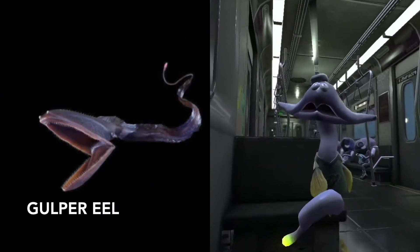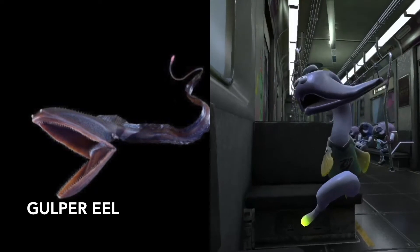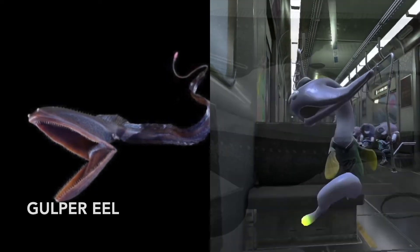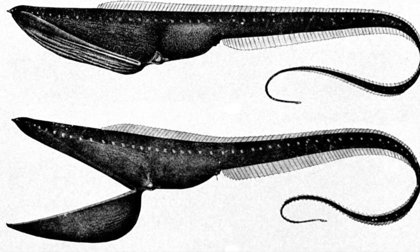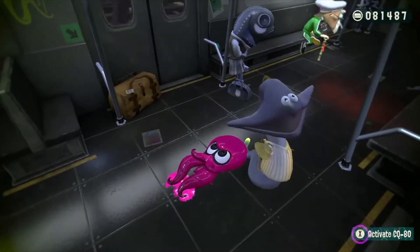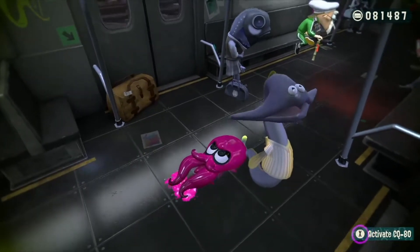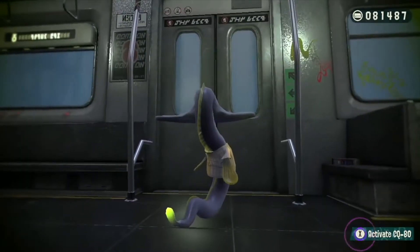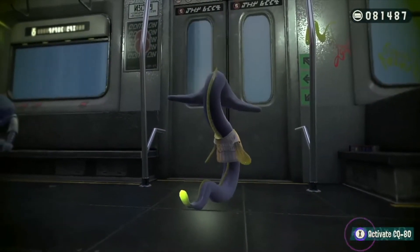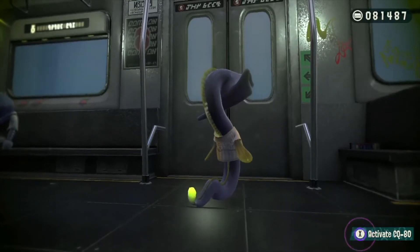Next, we have the gulper eels. These are the scariest looking creatures on this list, in my honest opinion. What makes them unique is they have a mouth that's so much larger than the rest of their body, and they can use this mouth to swallow bigger animals. Gulper eels are also called pelican eels because, similarly to the pelican, their bottom jaw is like a pouch that they can use to store food. They also have tails that are bioluminescent, meaning they glow in the dark. The eels use these light-up tails to lure fish into their gigantic mouth.